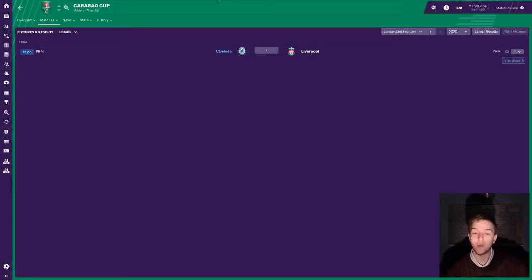Welcome back to the channel, my name is Abon. We are back with Football Manager 2019 and the Chelsea save, and in today's episode it is the Carabao Cup final against Liverpool — another chance for another trophy.